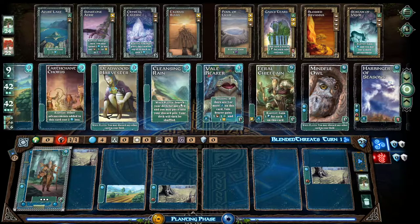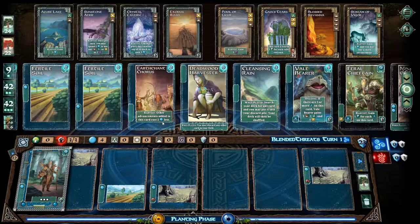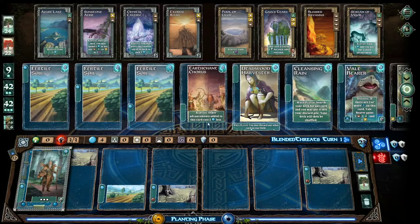Ongoing — if there are three or more guardians on this card, Vale Bearer gains one of each one of the things. And that gives you one guardian, so I need to get two more guardians on it for that to work. Search your deck for any card — I hate search deck cards. Advancements added to this card cost two less. That's a good starter card. Start things off nice and cheap. I'm going to start with that one.